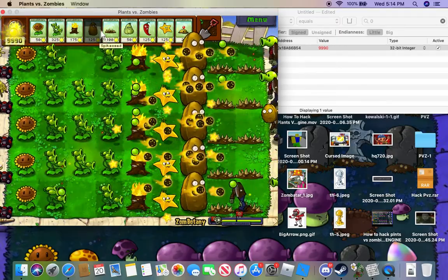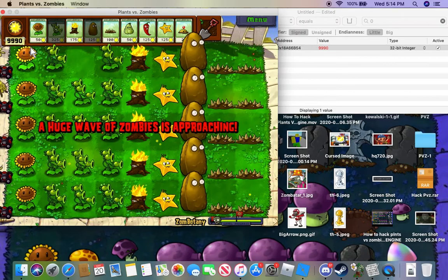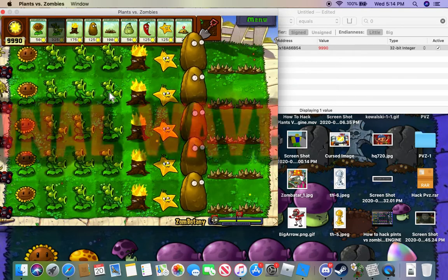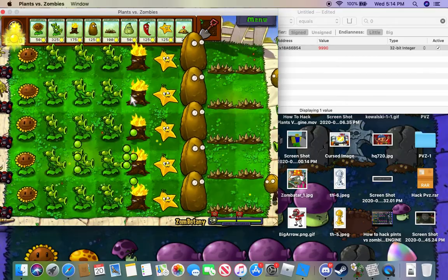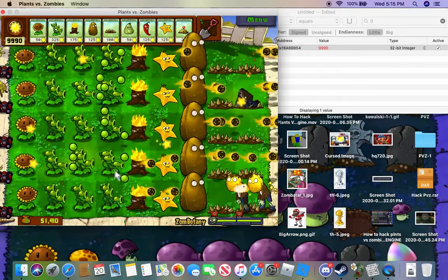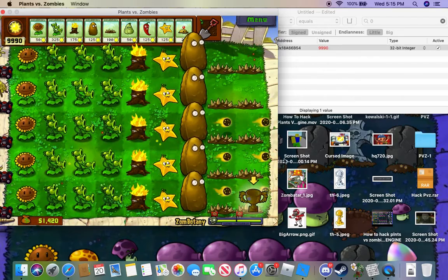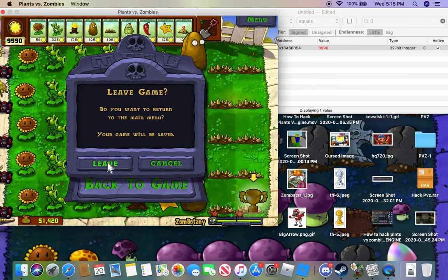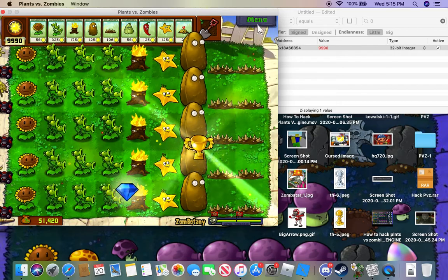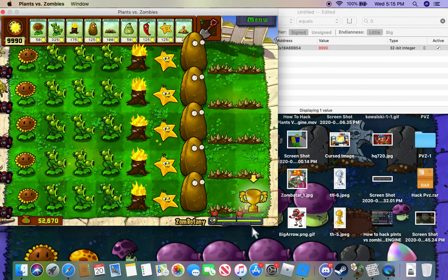So basically you just want to complete it and complete the minigame. And then when you win the minigame, this is what you want to do with it - again, this can work with any minigame. Keep your cursor around over here. So you don't want to click it - you want to press main menu and leave. Then go back to minigames, go back to it, continue. Watch this - you can go back to it and just do this over and over again.